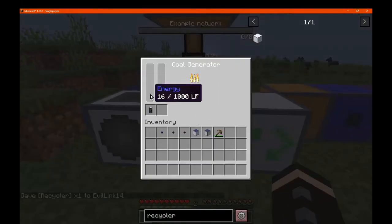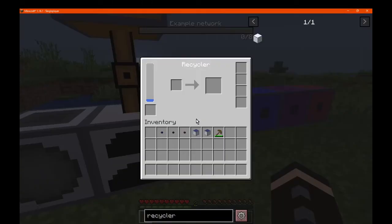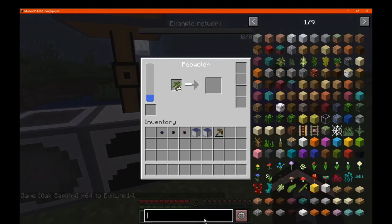And it can accept power from the side. So the generators definitely work with blocks nearby, but I can't get it working with the cable. And we can't find much information on it. It's just the saplings. So we'll just try this and see if it's also random or not. I guess it's just going to be as simple as a sapling to biomass instead of just a percentage.